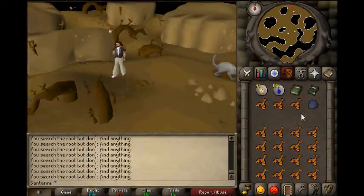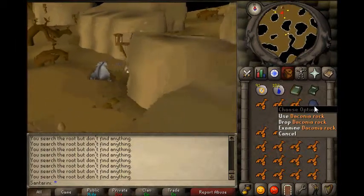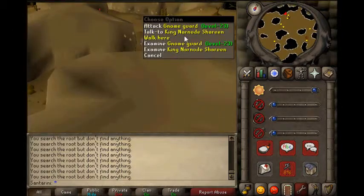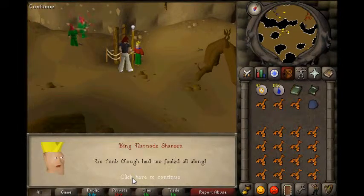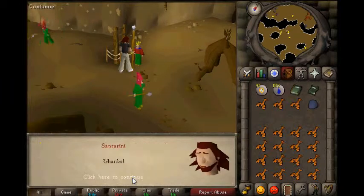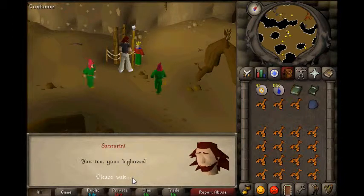So now I have, with a fair amount of frustration, found the Draconia Rock. I just need to head back to the king and talk to him. Yes, well done - and I think that is the end of the quest.